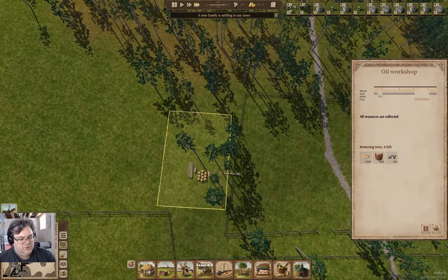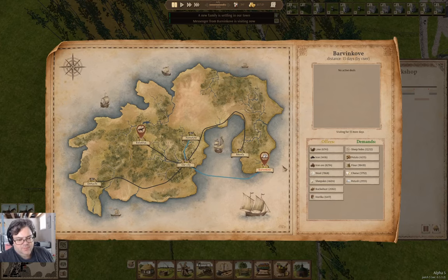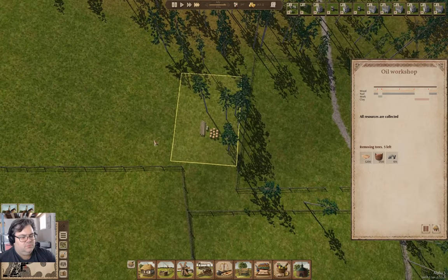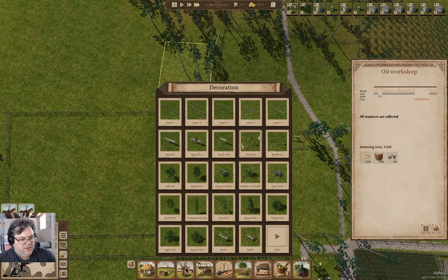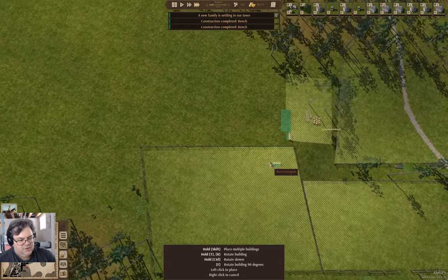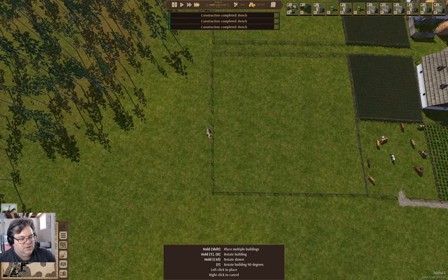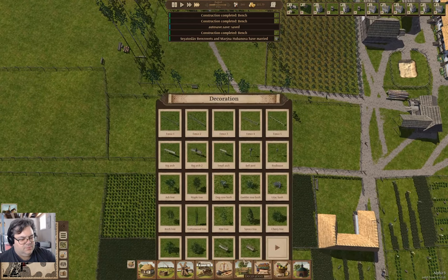This is the oil workshop, so that'll hang out over there. We've got some fields with some interesting geometry here. I think perhaps a bench over here might not be a bad idea — and a bench over here, maybe one here, here, and here. Benches are basically free, so just put them all over the place.